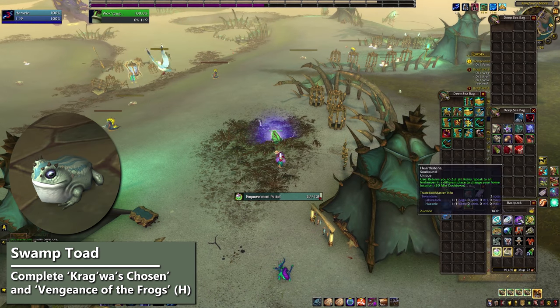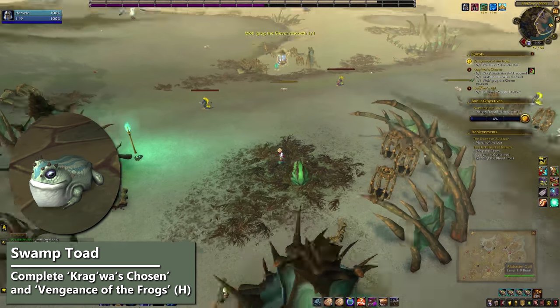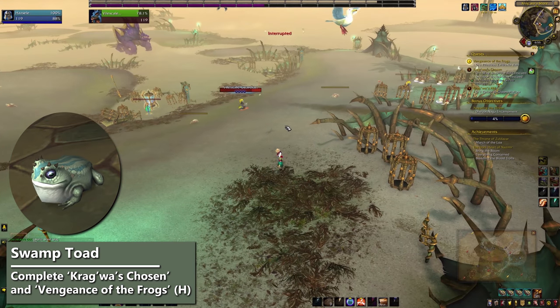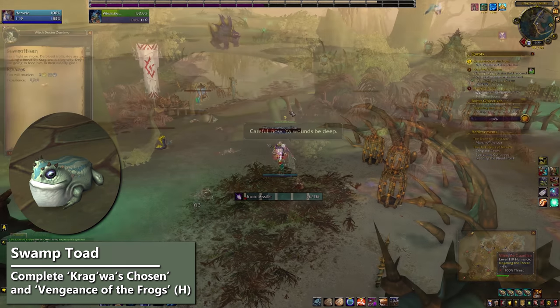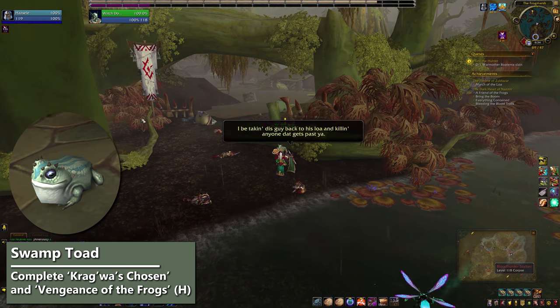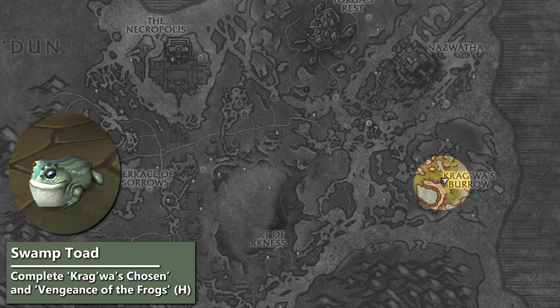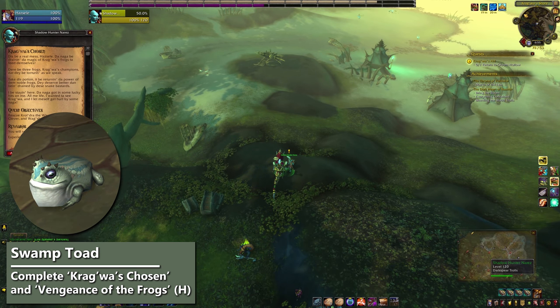For the Toad in a Box, you need to do the Horde side quests Kragwa's Chosen and Vengeance of the Frogs. Those only become available at the end of the Kragwa questline, so you need to be about halfway through the zone story first. Once the zone quests bring you to Gloom Hollow, investigate the Frog Marsh with Staying Hidden and then continue that line. The quests you need will begin on the northern beach of Frogland. After you turn those in, you can pick up the Swamp Toad from Shoke for 200 Pet Charms.